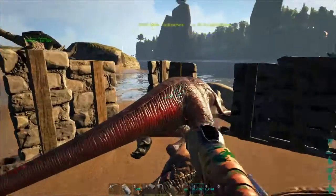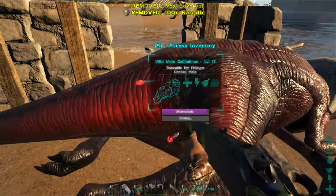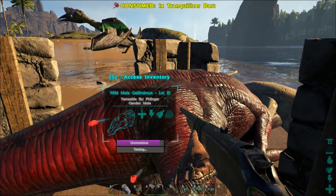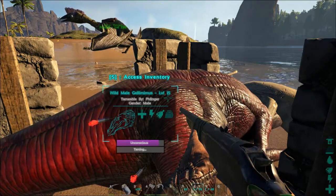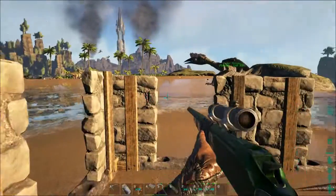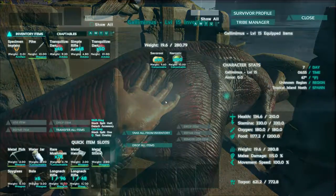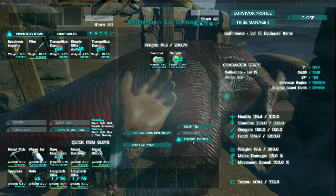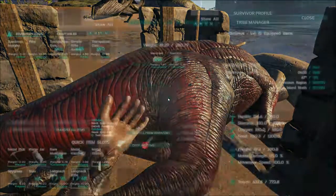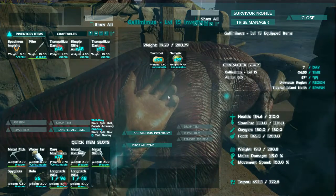He's out. Like I said, you can definitely kill them. You have to babysit these guys - look at how fast that torpor goes down. You really need to babysit them, it's insane. He has 772 torpor and only 210 hit points - that is a huge torpor to hit points ratio.